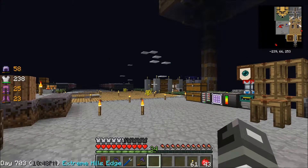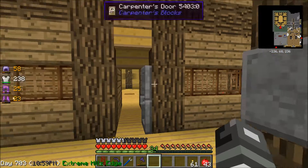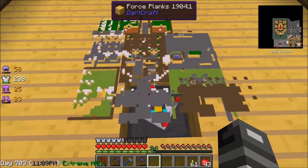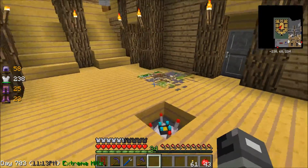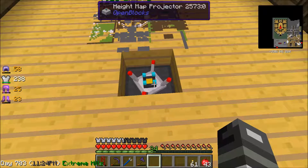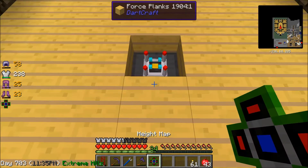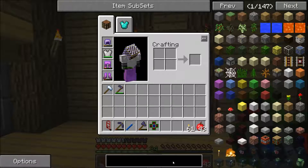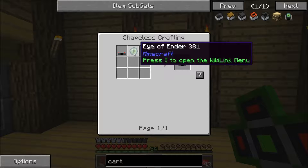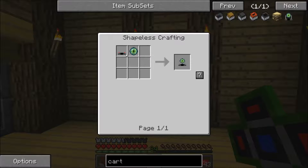I remembered one thing I did that I haven't showed you yet, and that is a pretty cool device. It's called the cartographer and the height map projector — I think it's from Open Blocks. Here it is — as you can see, that's our sky block in 3D form, and there's our mob spawner up there with even the snow on it. The height map projector has a height map inside of it. What you do is you make a cartographer — all that is is an ender eye, which is just ender pearl and some blaze powder, and then you need an assistance base which is just iron, redstone, and ender pearl. I love Open Blocks because the recipes are so simple. Then you combine them together and get the cartographer.